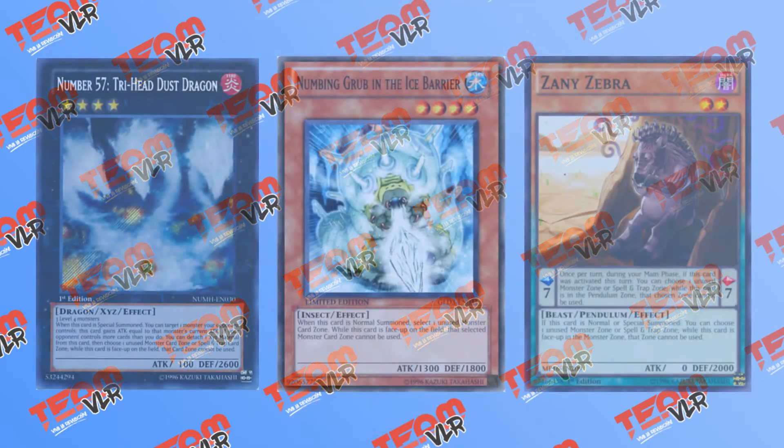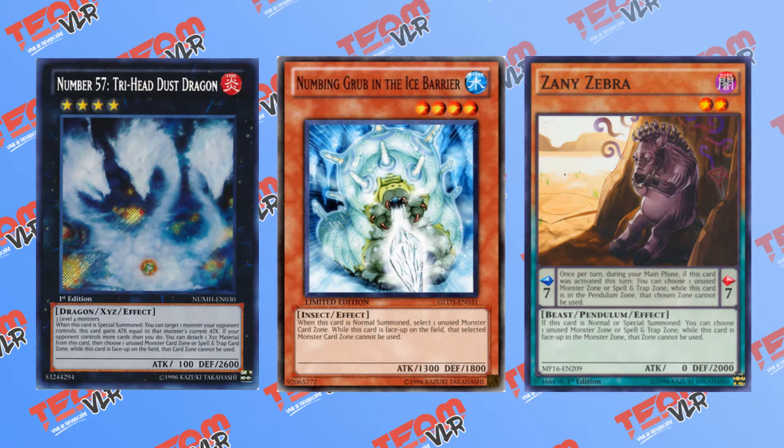These next couple of cards all fall into the same category of effect, so I will attempt to group them up for efficiency's sake. First is Tri-Head Dust Dragon. At the steep cost of 3 level 4 monsters, you can target one unused zone — whether it is a Spell and Trap or a Monster Zone — and it cannot be used while this card is face up on the field. But, and this is a big but, this effect can only be activated when your opponent controls more cards than you, which usually means they had a turn before you to set up and already did their plays.